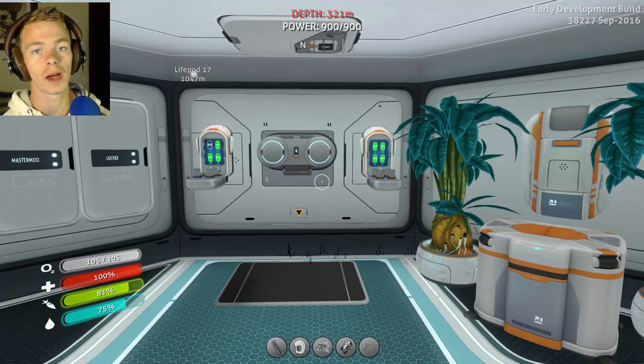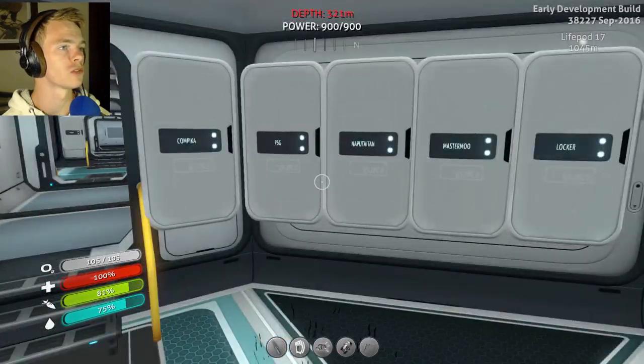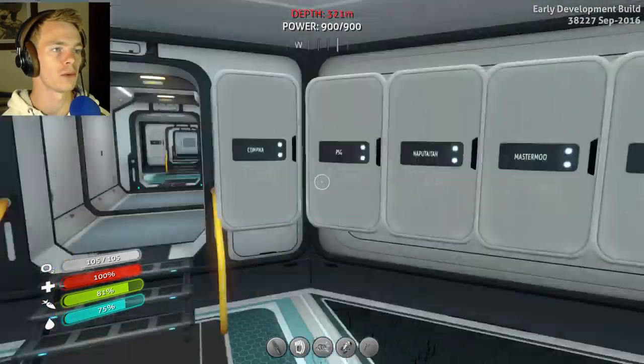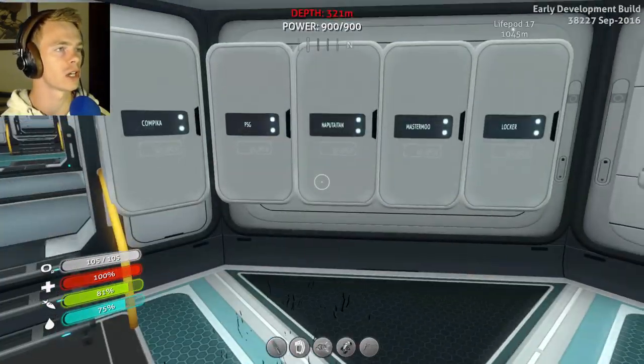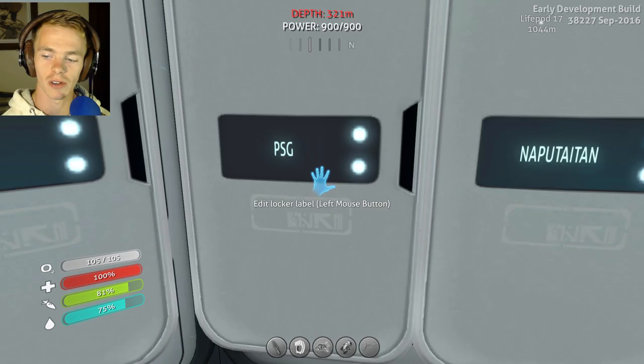Hey guys, what's up? It's Mr. Engie here. Today we are back on Subnautica, and today I have more names for my locker of fame, or locker wall of fame. I don't really know what to call it yet. So first off, we have PSG. Try to build Cyclops. It would be awesome. You can use it as a caravan underwater.